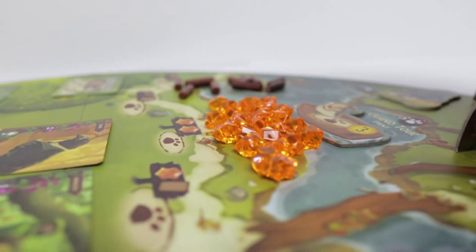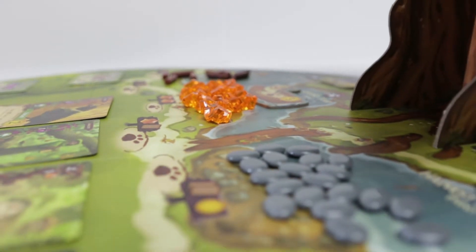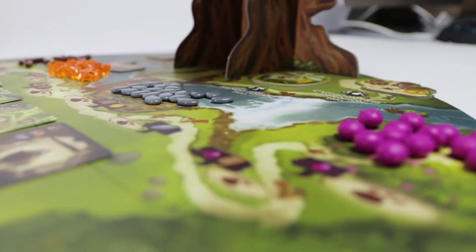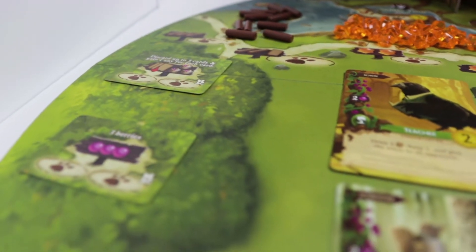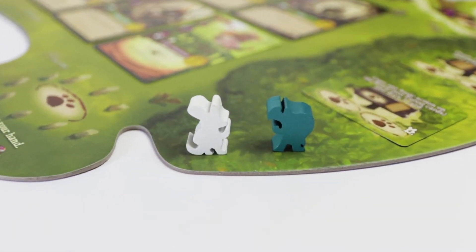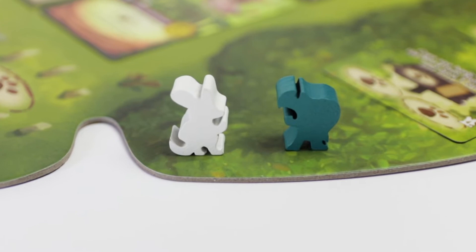Welcome back to the Everdell practice round. If you haven't seen the tutorial, I would recommend watching that video first — I'll put a link right up here. We'll go ahead and do a round of Rabbids vs. Turtles. Rabbids will go first, so let's scan our hand and fields so we can optimize our best options.